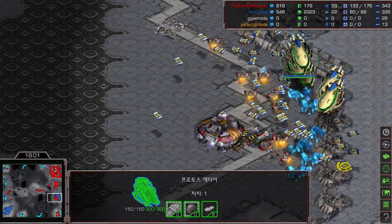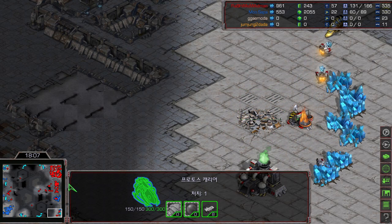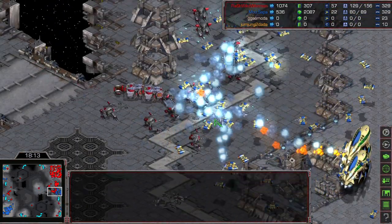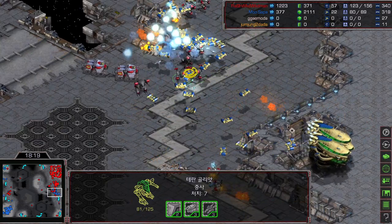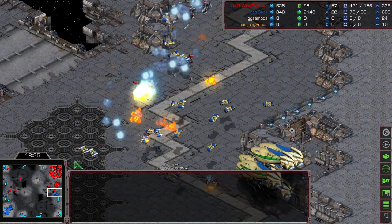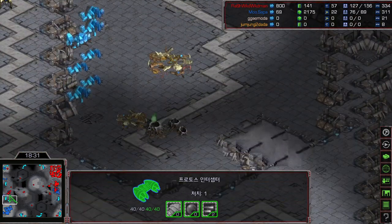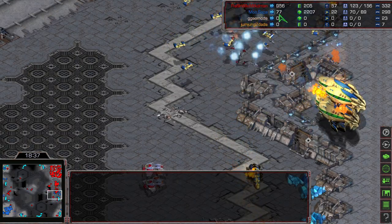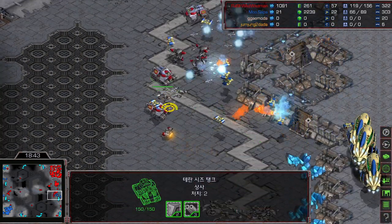Plus two attack and carrier 3-2 goliath upgrades are on the way. Flash is losing lots of mining time — a scarab literally killed a command center! Carriers are picking off goliaths. Mini has great micro picking off goliaths one by one. Mini lost his second base and is at only 77 minerals with not many interceptors. A reaver died to two tanks.